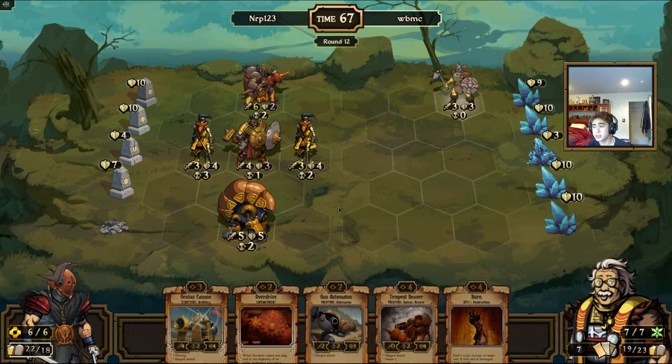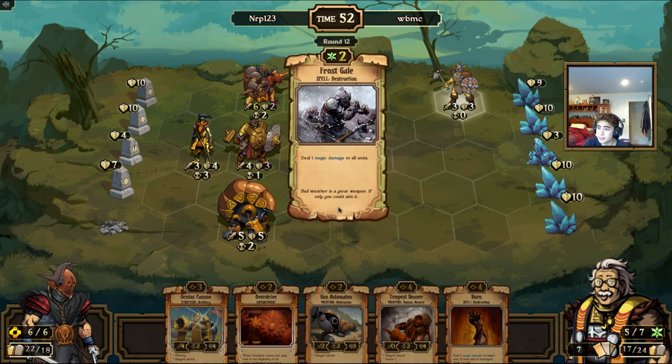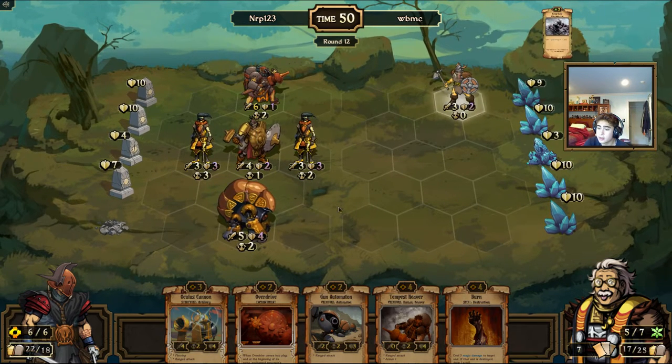Hopefully... Frostgale — he's running Frostgills too. So next turn he can — can he Frostgale Quake? Okay, he's just weakening my creatures now. He's weakening my creatures for a bigger Frostgale Quake.